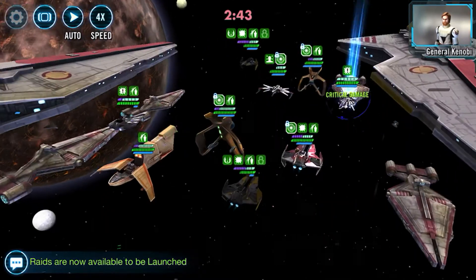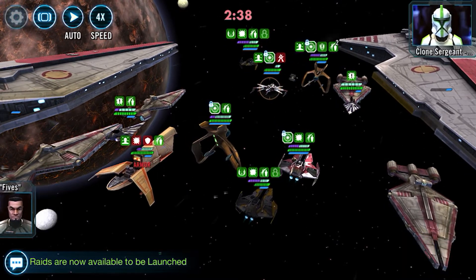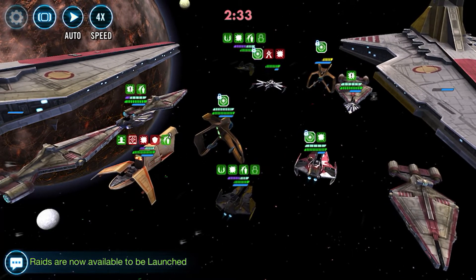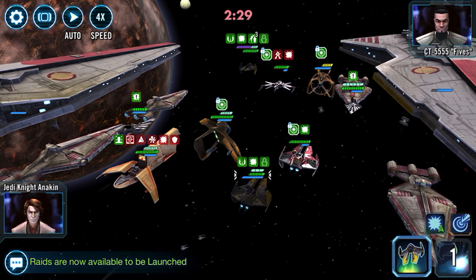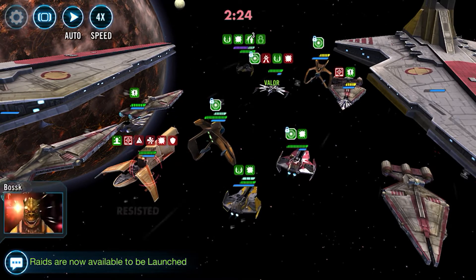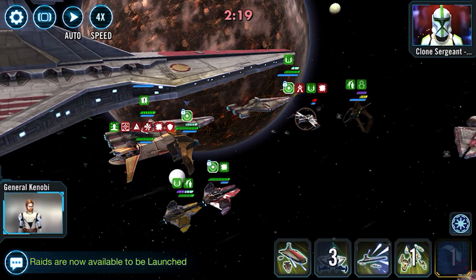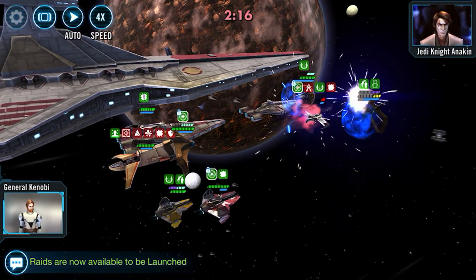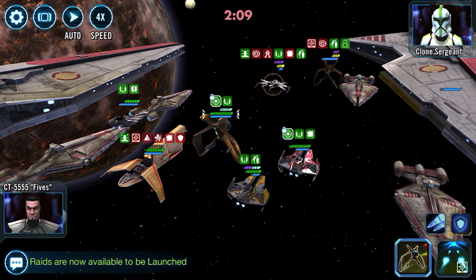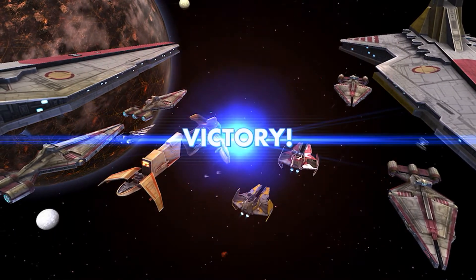Plo is meant to die, so it's not the end of the world if he does — he's specifically there just to get that heal off. I'm actually going to go after Plo to get him out of here. We've got a few more ships down, Anakin is ready to be hit again because his unending loyalty fell off, and I can use the special here to hit both ships. That's kind of a good basis for the run.